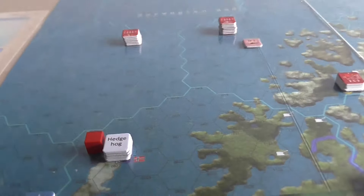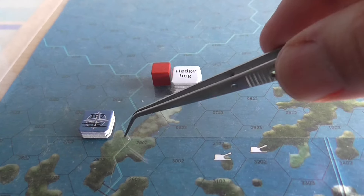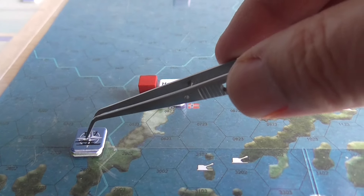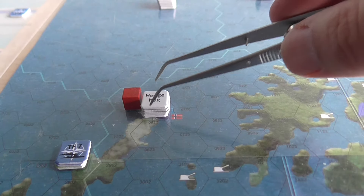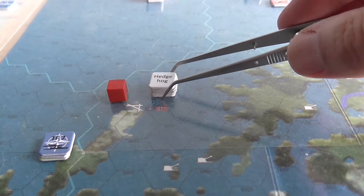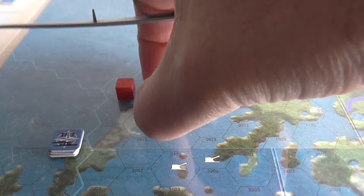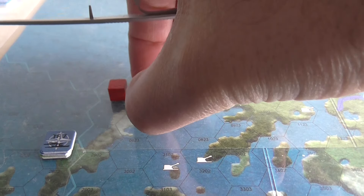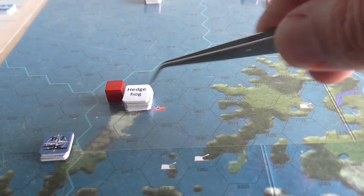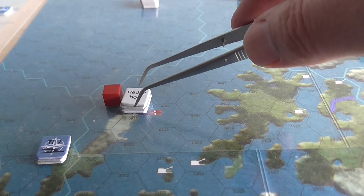At the end of the last turn, the first NATO turn, a task force dropped three supply using amphibious landings into this hex, then some Sea King helicopters from the Invincible carrier transported that supply into this airfield. Then Hercules transports brought another three supply into this airfield, giving it six supply total. Six supply is enough to make an airbase operational for NATO purposes.